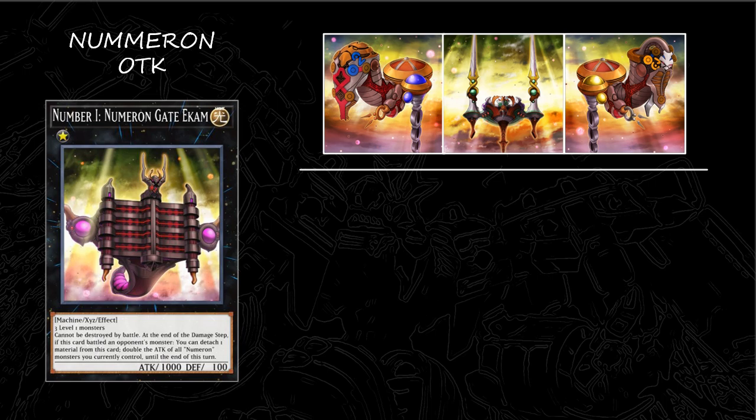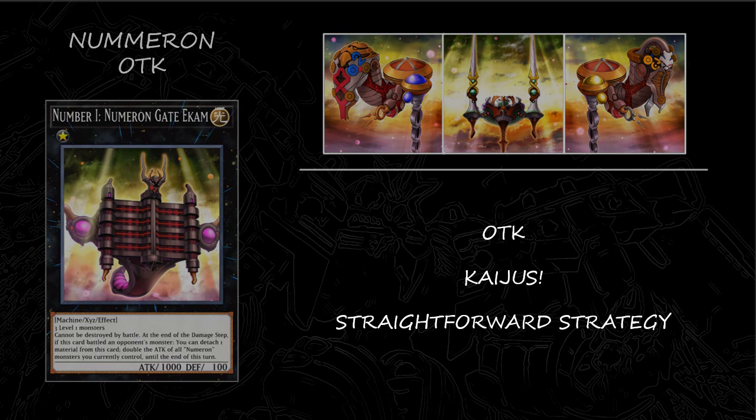This one is for the fast ones — those that just want to win quickly. Number 2k, as its name suggests, has you trying to one-turn kill your opponent. Number 2k allows you to exceed 4 monsters that double each other's attack, making it easier to finish the duel. This is a very simple deck with a straightforward plan: clear your opponent's field with Kaijus or Lava Golems, and just go for the kill.